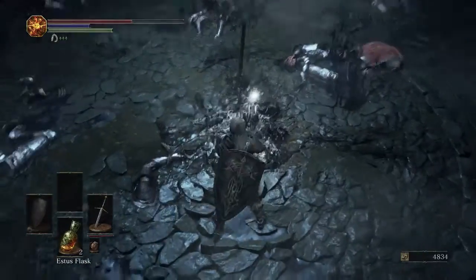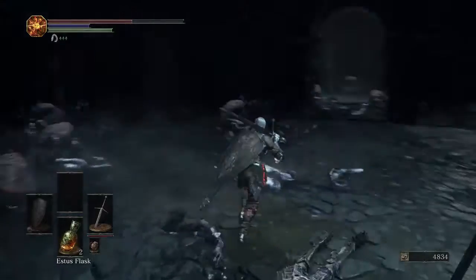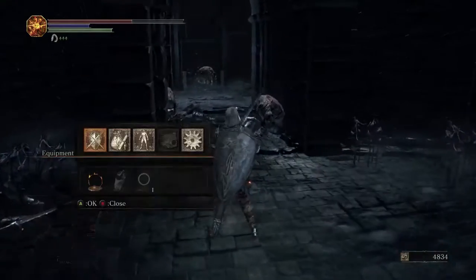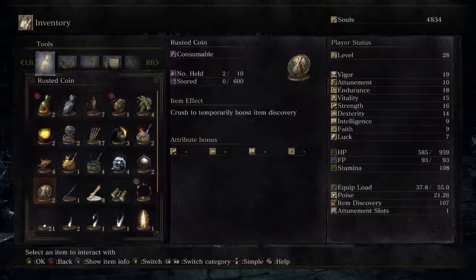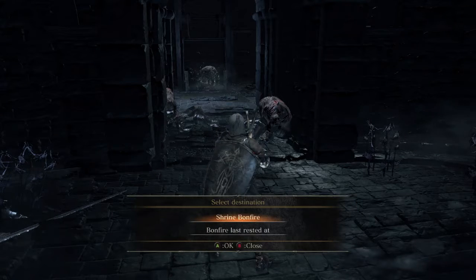He dropped his gauntlets — he did not drop his sword, but that's okay. I'm not going to equip his gauntlets. I'm going to Homeward Bone out of here — you can just run back up, but I'm going to head back to Firelink Shrine.